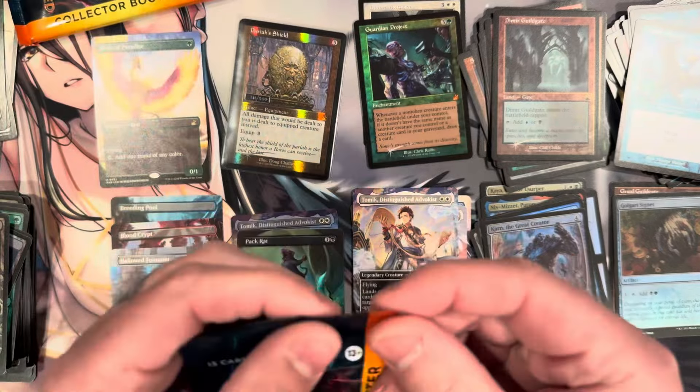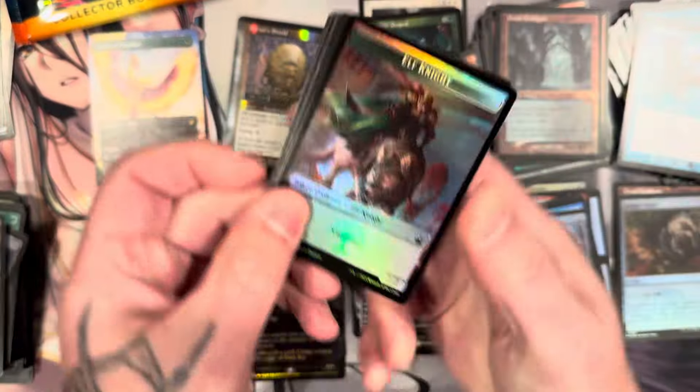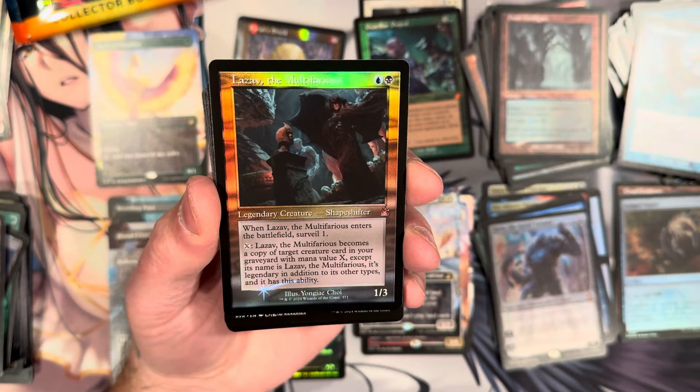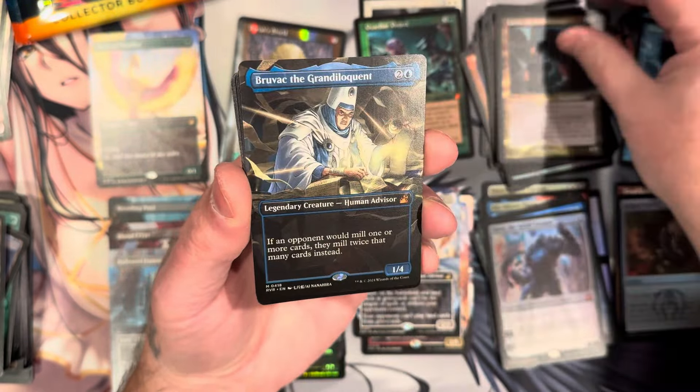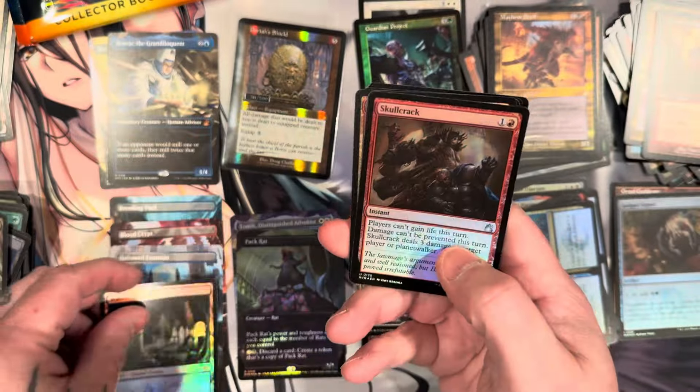Alright, three packs left. We got Lazav, Lazav, Shapeshifter — I'm not familiar with that card. There's a Bruvac — Bruvac is a cool card — and a nice mythic. Dread Boar, the devil, Rhythm of the Wild, guild gate. Oh, there's a Watery Grave — that's the black-blue, that's the one we're looking for. If we can get a red-blue that'd be fantastic.